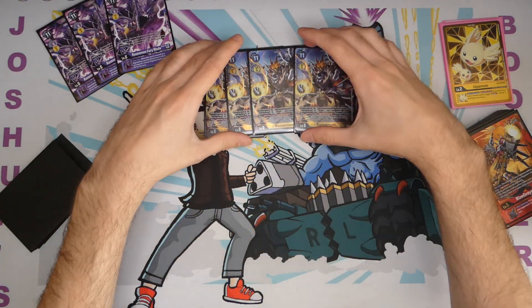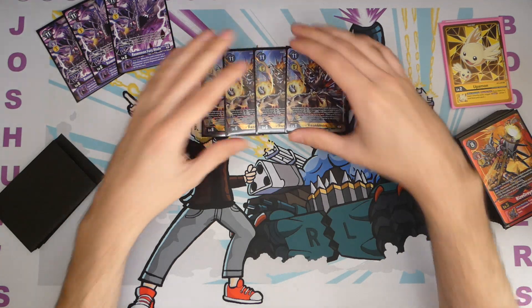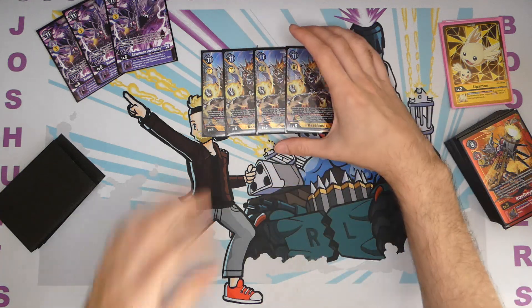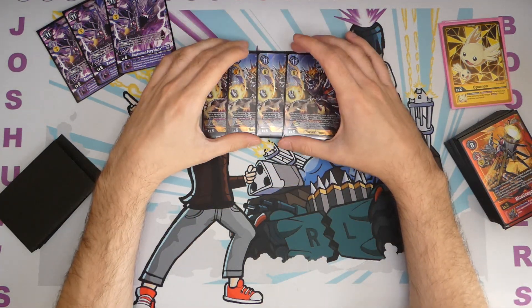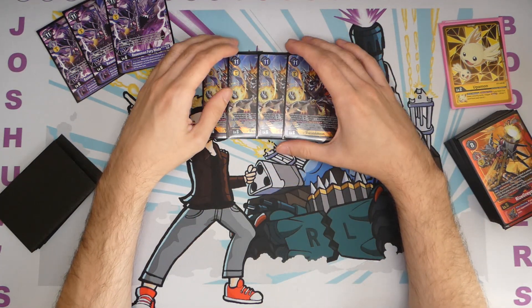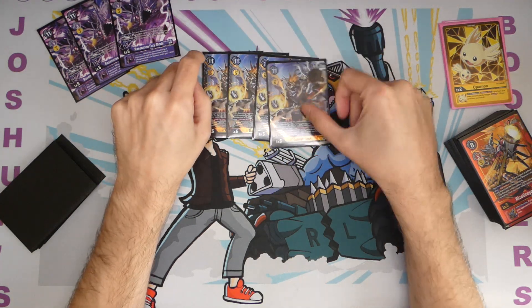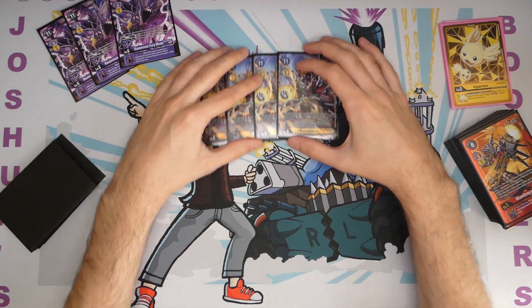And then the MVP of the deck - Rasenmon - is the actual boss monster. Its Digivolution cost is equal to how many security cards you have, but if you have 0 it's still 1. Once per turn you can Digiburst up to 4, and then one of your opponent's Digimon gets minus 3000 DP for each card Digiburst by this effect. Honestly, you don't always actually delete an opponent's Digimon with that - you usually just use the trigger from Digiburst to unsuspend and make it a big beefy guy.